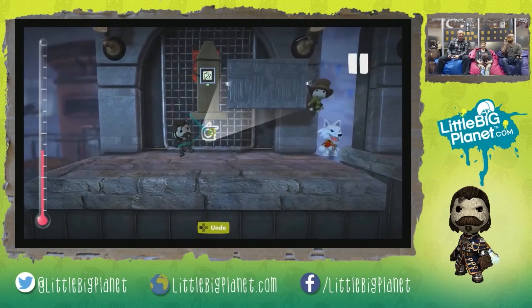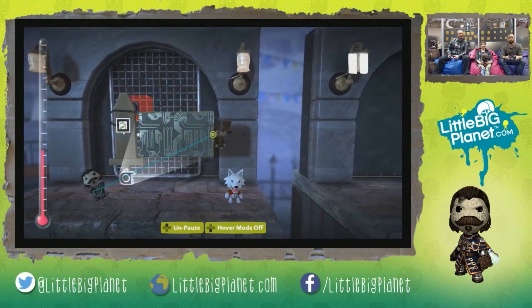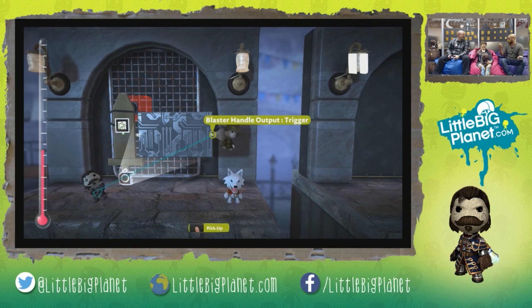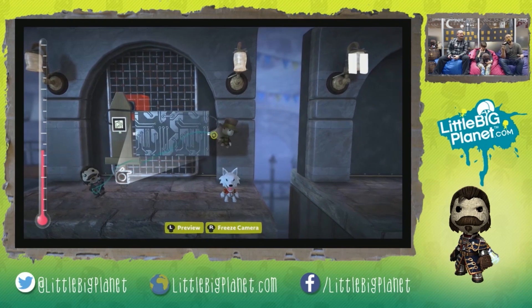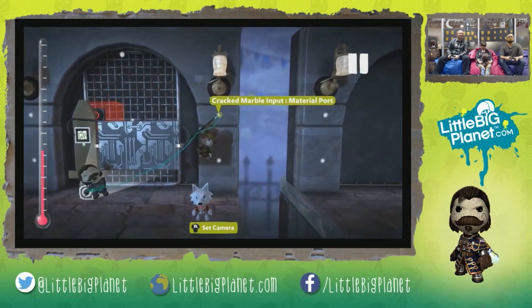One of the most important things about the blaster handle - especially the microchip - is that the output is the thing that your R1 button controls. For example, in the game where you have the Pumpinator, you always press R1 to shoot. This is basically what controls that - this little output here. So every time you press R1 on your controller, this trigger will activate whatever it's connected to.